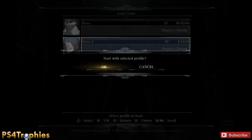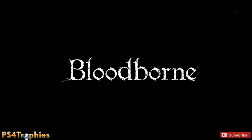First, you need to create a second character. You're going to get that character up to the Cleric Beast — the first boss. You don't want to defeat the Cleric Beast, you just have to get to it. Once you do, you need to go to the workshop.